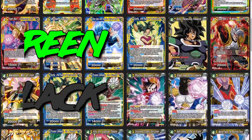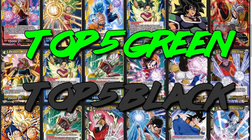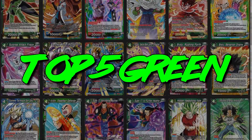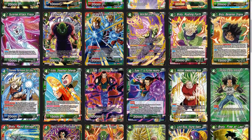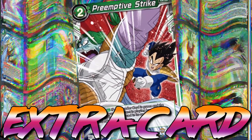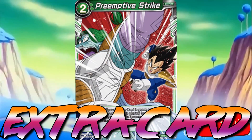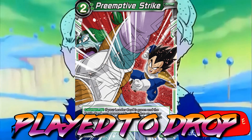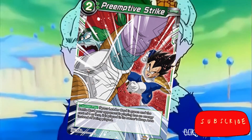Two more colors to go — green and black. The best green extra card goes to Pre-emptive Strike, because of its effect to place a four-cost battle card that's being played straight into the drop area, meaning it doesn't get its abilities off and your opponent just used their energies for nothing.